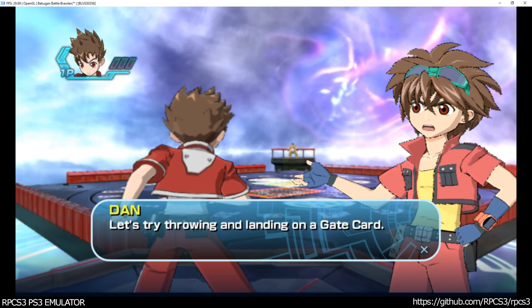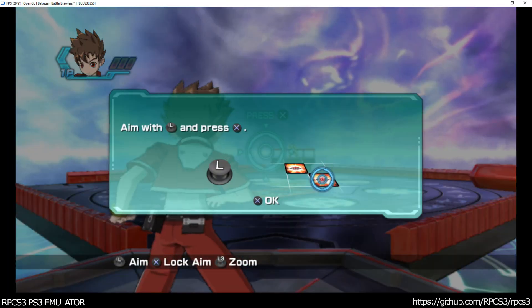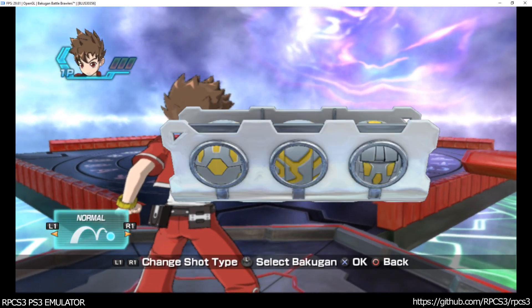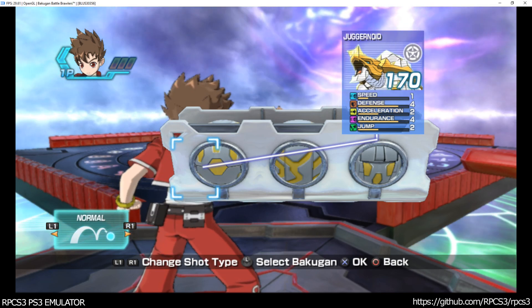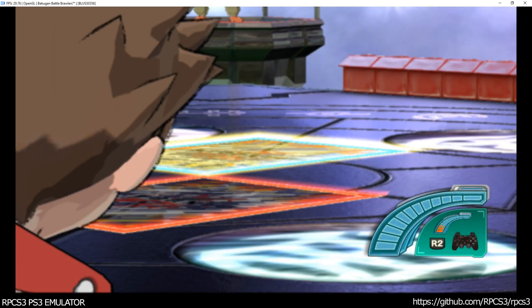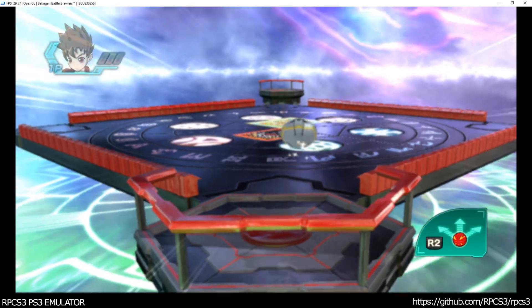Let's try throwing and landing on a gate card. Aim with the left stick. Press the L1 button and the R1 button to select a shot type. Press the R2 button to fill the power gauge. You can steer your Bakugan by holding the R2 button and tilting the wireless controller. Use the left stick and right stick for sharper control.